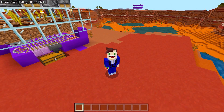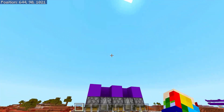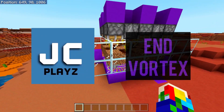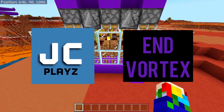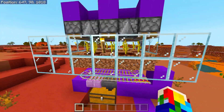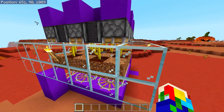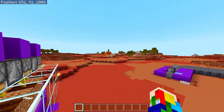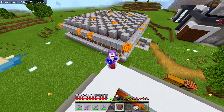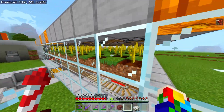Welcome back to another video. I'm Subside and today I'm going to be showing you how to build an automatic pumpkin and melon farm. A big shout out to JC Plays and End Vortex for this design — I'll leave a link to their channels in the description below. I chose this design because it's really easy to build and very easy to expand, starting with just a 5x5 area and scalable up to a single chunk 16x16 farm.